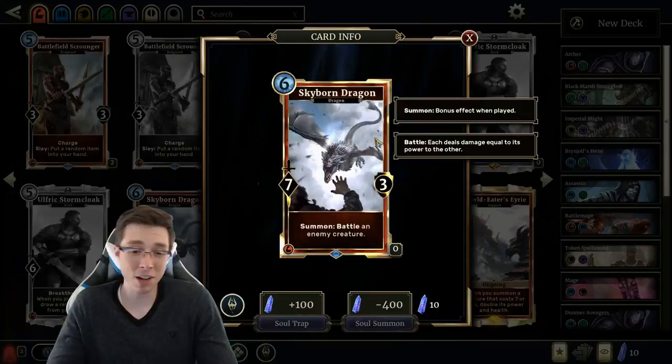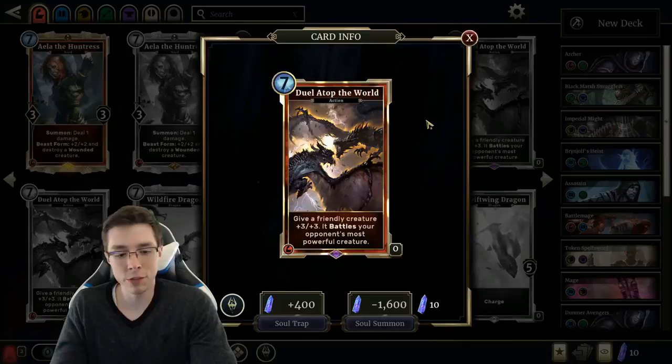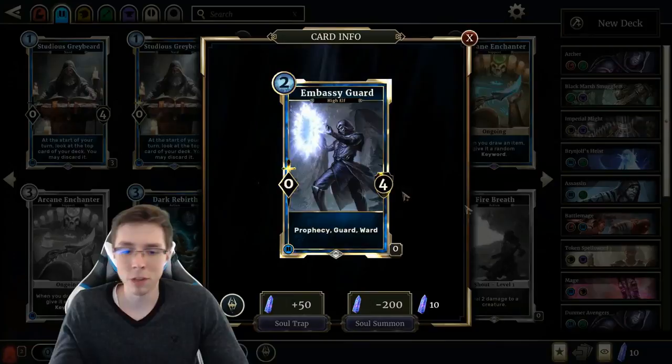It just strikes me as not a great removal option for Red. So as it stands, I don't really see a deck that really wants to use this card. In Arena, this card is completely bad. You don't really want 0-4s, period. I don't think the card is too powerful — just too inconsistent.